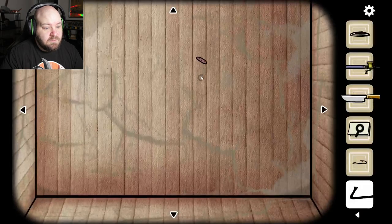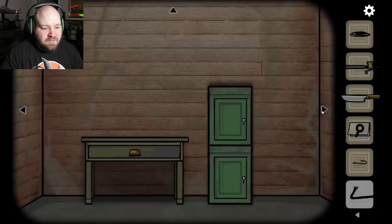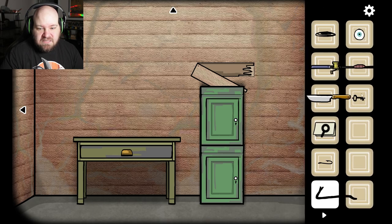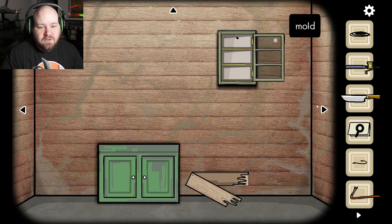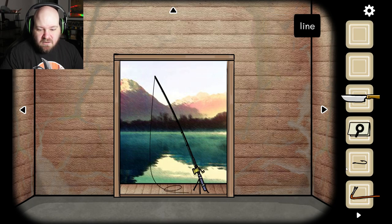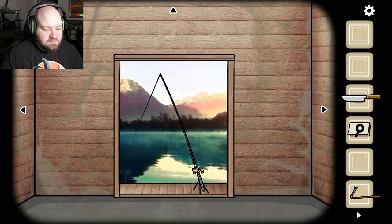Intriguing. Do I get a worm or an insect? Let me come back here and grab my trusty crowbar. Pop that — key! Where does the key go? There we go. Mold. Can I combine these? Put the hook on there. Put the mold on there. Is that what I'm supposed to do? Cast it out? Pull it in?